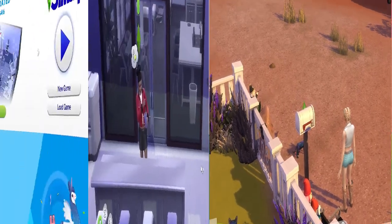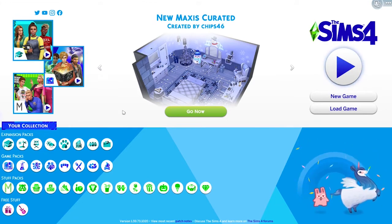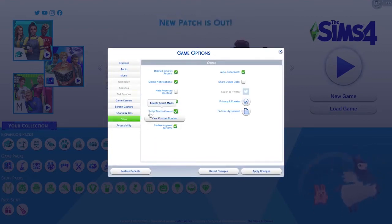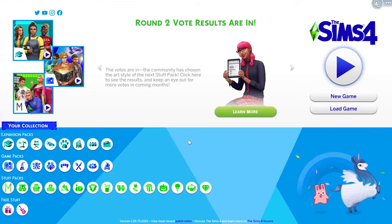Next up is how to install the mod. The first thing we need to do before downloading a mod or installing any custom content is we need to make sure that we have enabled this in our game settings. So I'm going to come up to my options menu and choose game options and then click on other. You want to make sure that you have your script mods allowed and your enable custom content and mods boxes ticked. These two boxes need to be ticked, and if they're not you need to tick them and apply your changes so that they are saved and we're ready to install our mods and custom content.